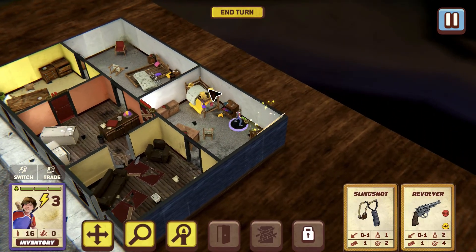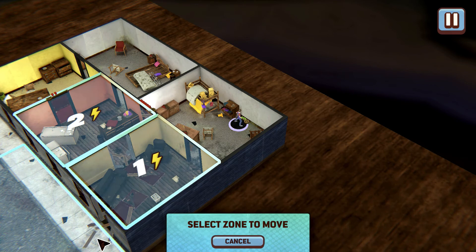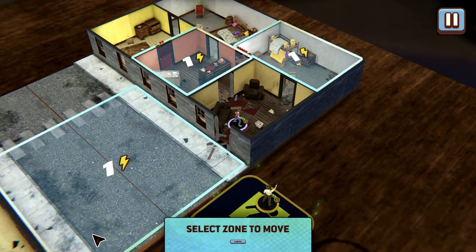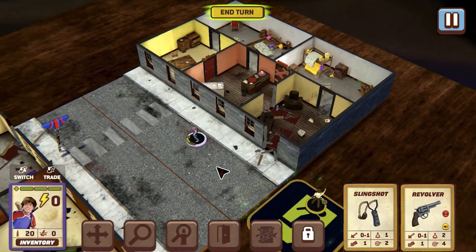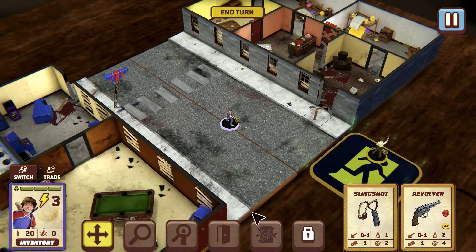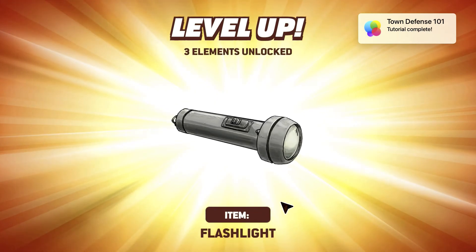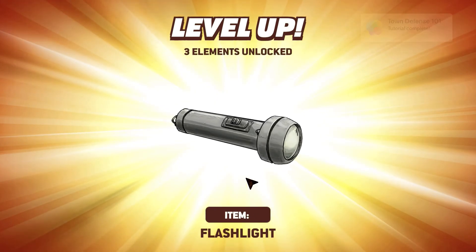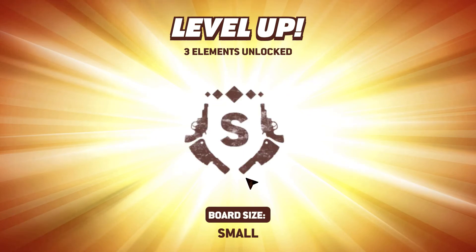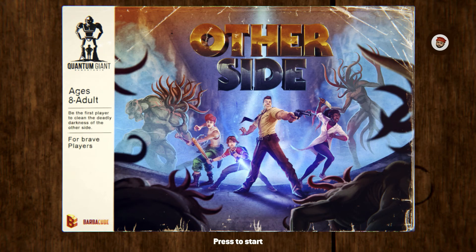So we get our older character on the exit tile, and now we're just moving the child over there. Slowly but surely. We're leveling up here, getting some new items — got the flashlight. We destroyed one spirit anchor. And now this kind of brings us to our title screen.